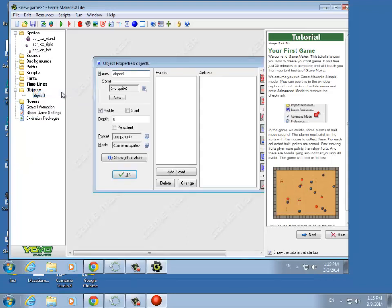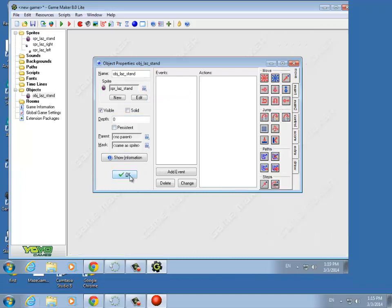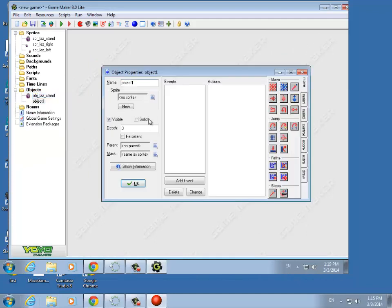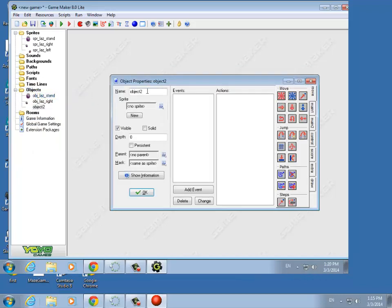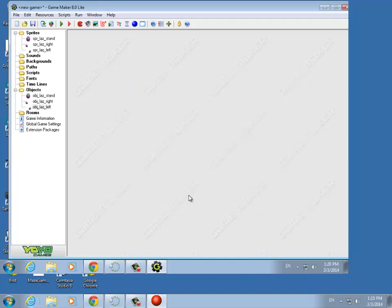So let's do that — we'll make those three objects. Try to use the same names, just prefix it with the OBJ prefix and then choose the right sprite. For the game, we have this nice background we can use — it looks like a little factory or something.